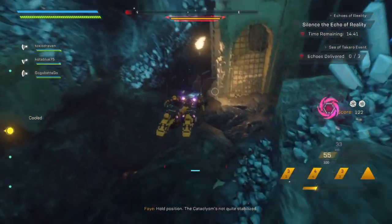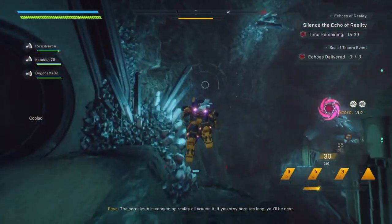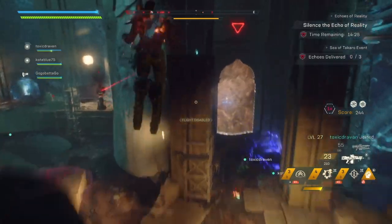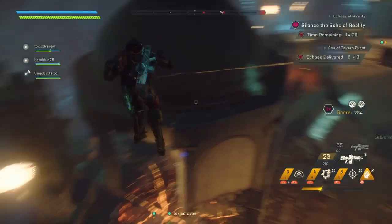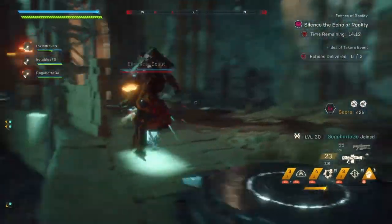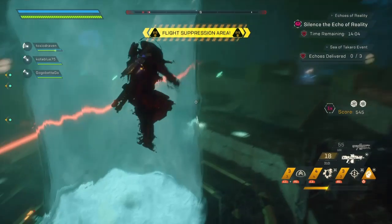We're going to spawn right outside of Sea of Takaro in the Cataclysm. We're going to bear right, right outside of the bubble. There's our first skull. I'm not exactly sure why I can't pick it up — I don't know if it's a bug or because I already completed the challenge. But that's the first one nonetheless. Now we're going to come up here on this gazebo-looking structure, and as you guys can see across here will be our second skull.